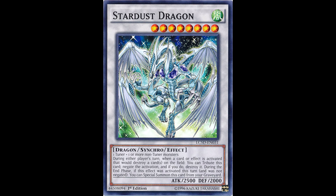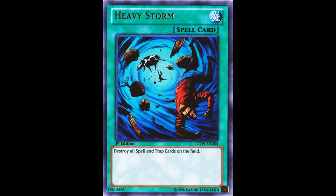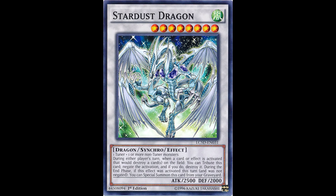Its attack isn't too bad either. 2500 isn't unstoppable, but it certainly isn't something to laugh about when going against it on your first turn. Stardust also saw play thanks to the support trap Starlight Road — a trap that could negate any card that tried to destroy two or more cards at the same time, like Dark Hole or Heavy Storm, and then summon a Stardust Dragon from your Extra Deck.